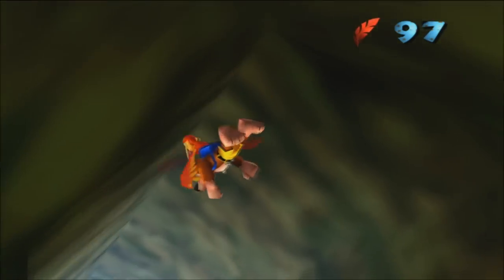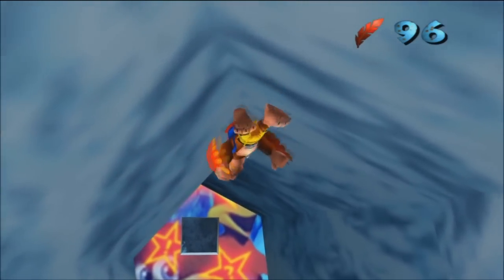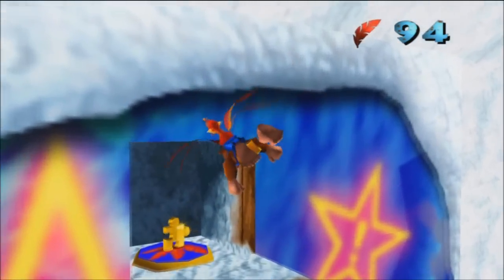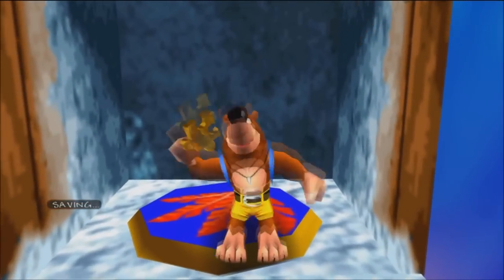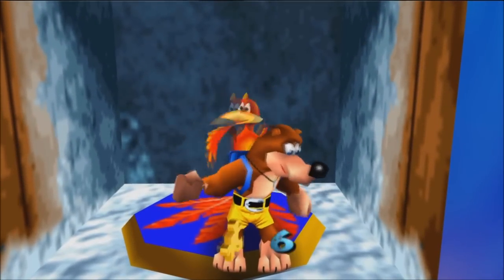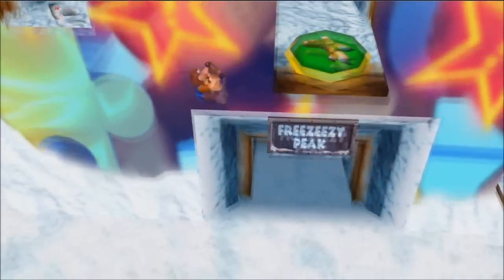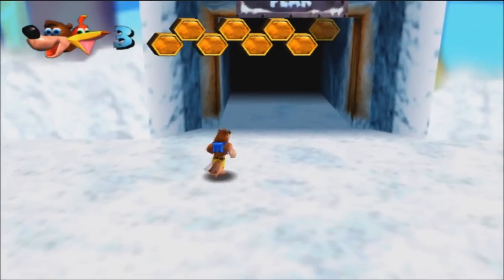Then you want to fly through this tunnel. Make sure you don't hit the ground or else you'll have to go through this again. Just go ahead and fly to the top and voila, there is your Jiggy. That makes it the seventh overworld Jiggy, so we have one more to collect. We'll save that for later.